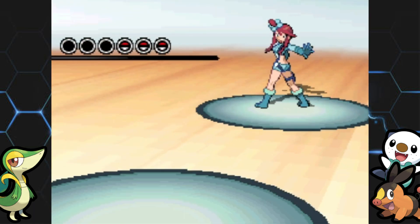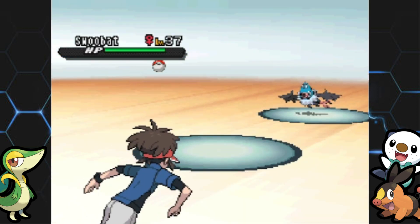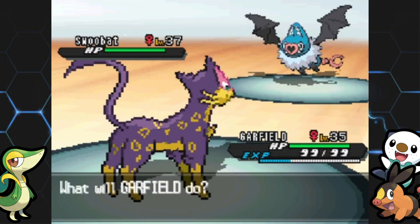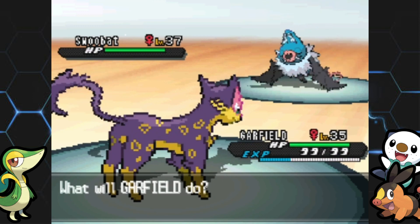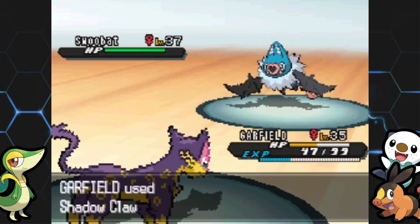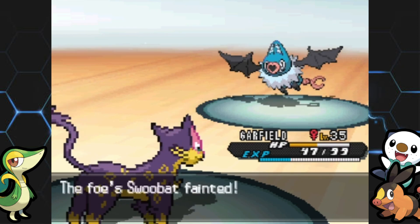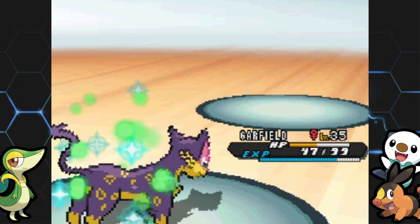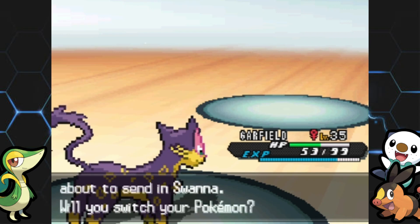She's going to begin with a level 37 Swoobat — I was looking at the easy mode level before. This thing is Psychic-Flying, so it's weak to Ghost, Electric, Ice, and Rock. It knows Acrobatics, Assurance, Attract, and Heart Stamp. Luckily it can't use Attract since my character is female. Acrobatics is a very strong physical Flying-type move that does double damage if you're not holding an item. But we got a crit with Shadow Claw! Garfield, you don't know how clutch that was.